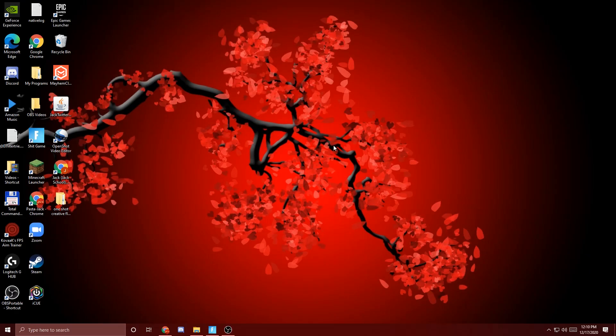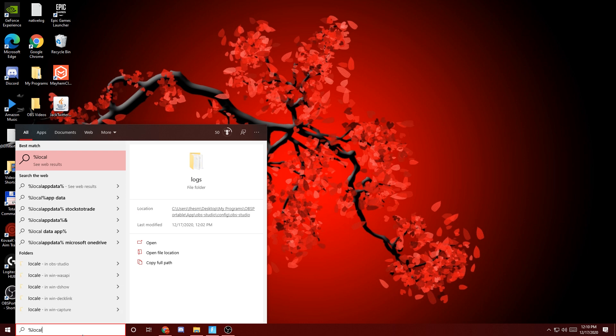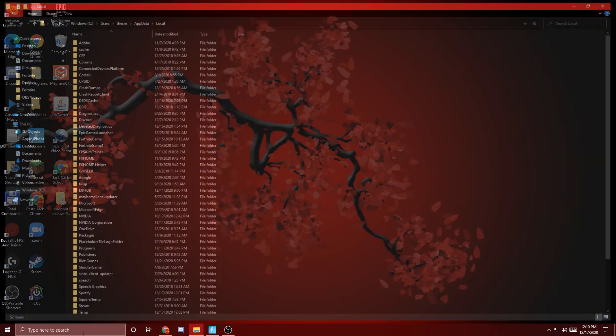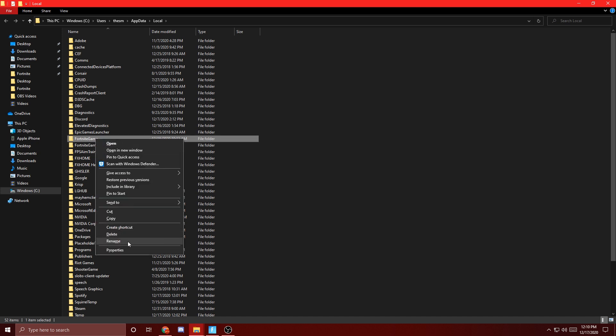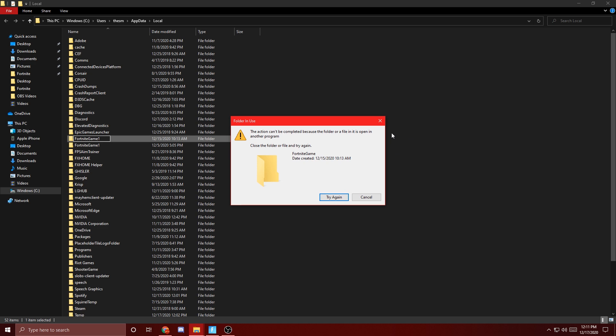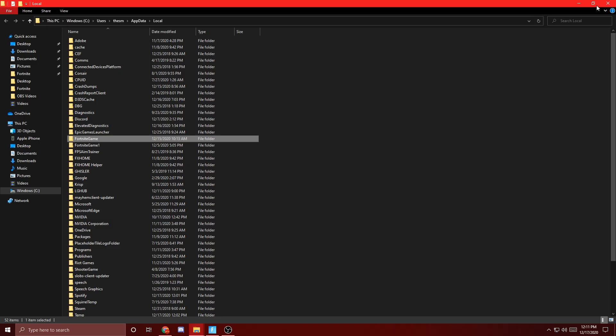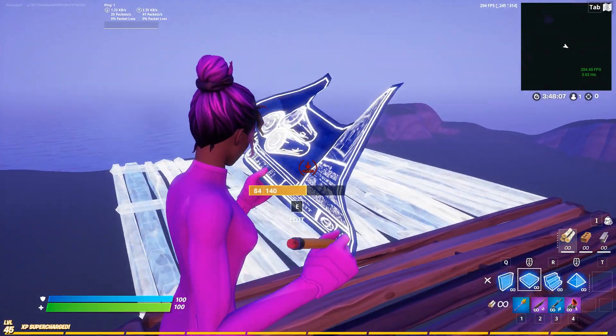For the last step, you're going to come here to the percent sign, local, app, data, percent sign, and then press enter. Then you're going to have to look through all the files until you see Fortnite game. Click on that with the left click, then right click it, press rename, click here and just add a one, and then press enter. It won't let me do it because I've already done it, but as you can see right here — that'll literally double your input delay, so you can literally edit so much faster.